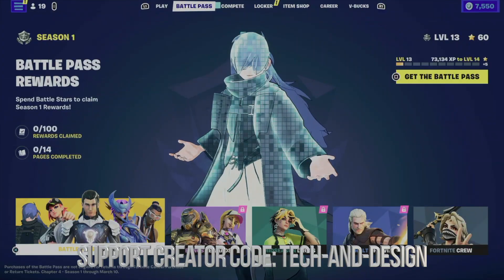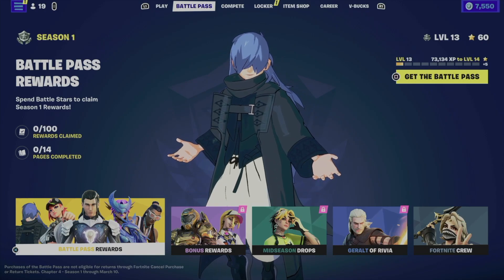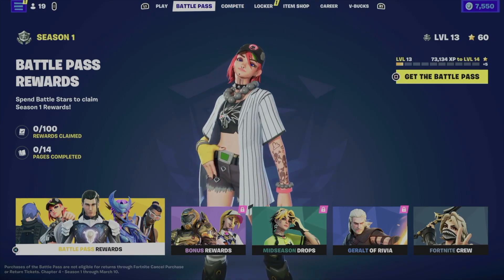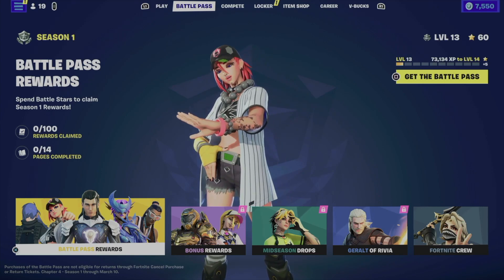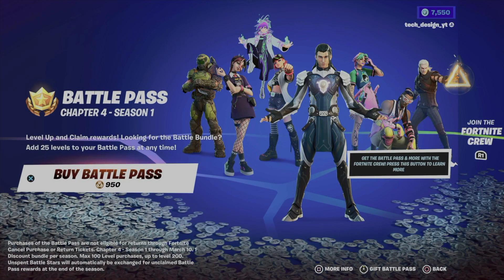You can do it from the item shop — that's one way. You're going to see that option up here. Or you can go to your second tab and from here press Square to get the battle pass. Obviously that's in my case — you guys will see on the top right corner of my screen it tells me to press Square to get the battle pass, so if that's a different key for you, go ahead and do that.